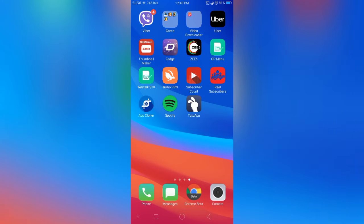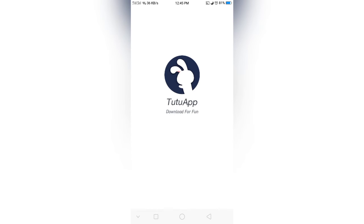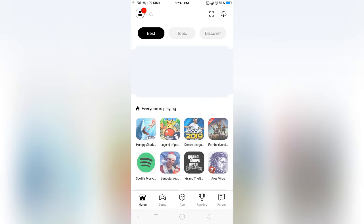After you install, open Tutu App. The first time you open it, it will crash. The second time it will work smoothly. In the app you can see many ads.